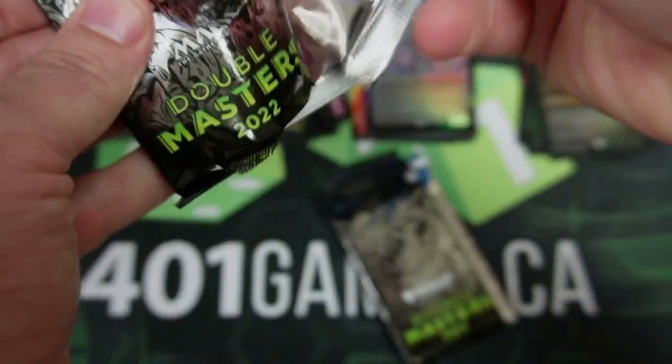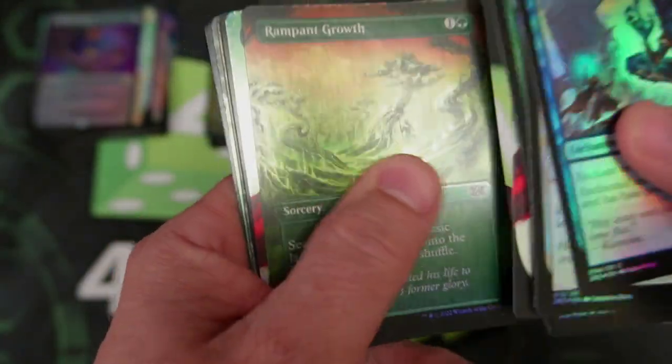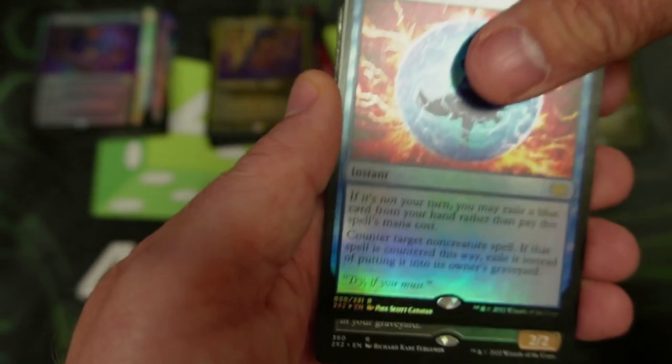When you see this much stuff being opened, you're just like, get your fix in, stay to the end, have some fun and enjoy each and every card. Terminate, Rapid Growth, Terminate again. We have another Force of Negation — wow, that's our second one! That's awesome.